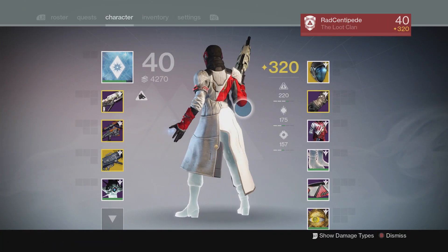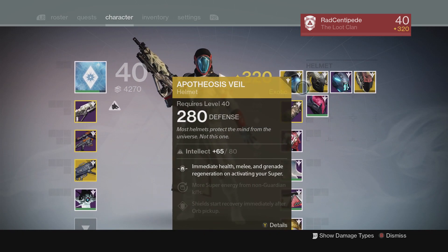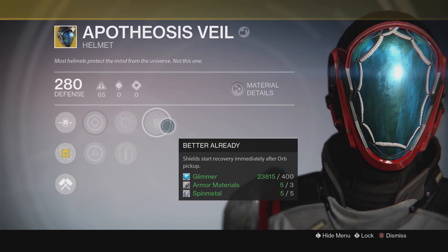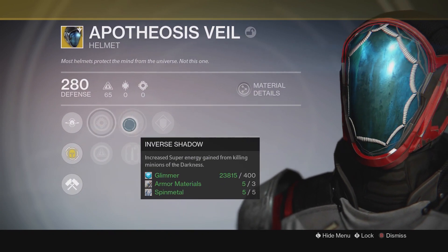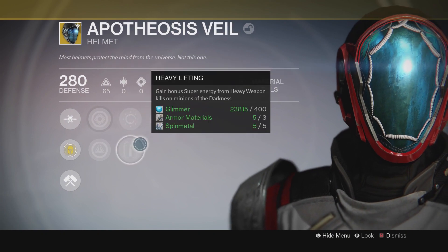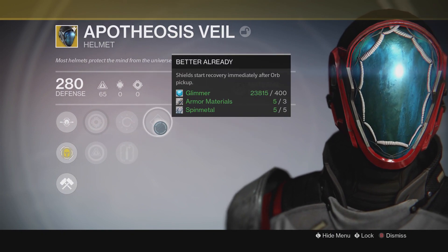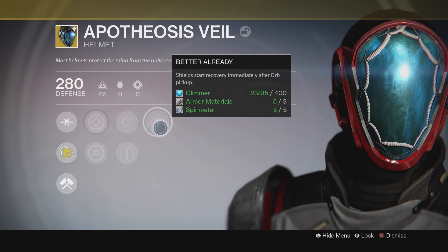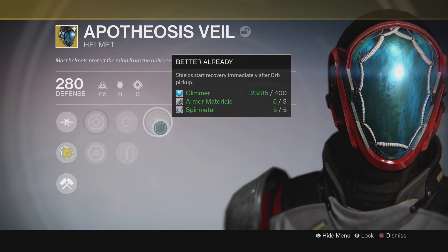My primary character is actually Warlock, and I used this helmet a lot in Year 1 when we did Crota's Raid, because it automatically regens your health when you use your super. That's its exotic perk, and it's really good for panic supering — when you pop your super while you're getting shot a lot, you're gonna regen your health plus do a lot of damage to their team.